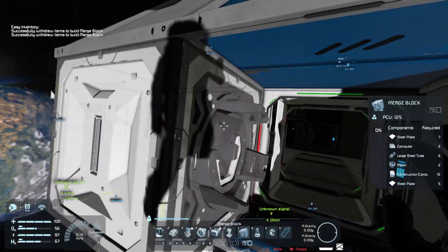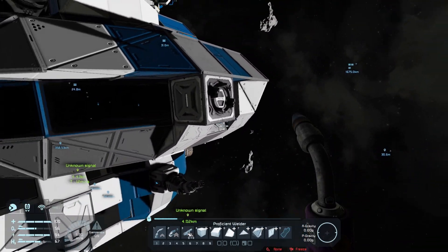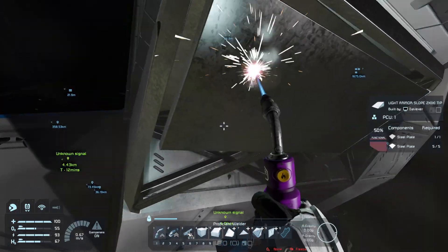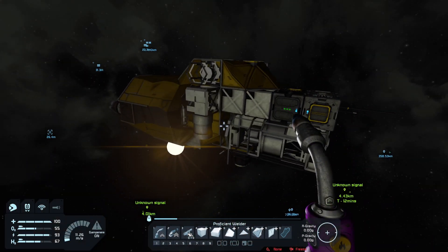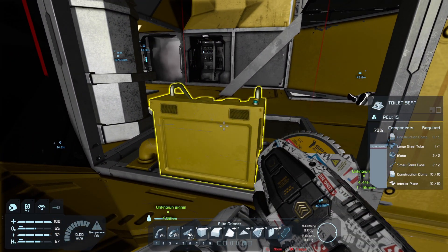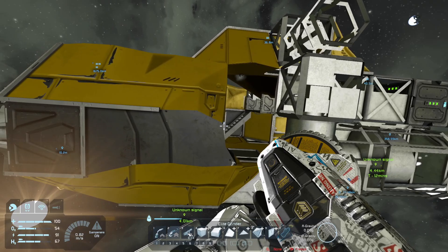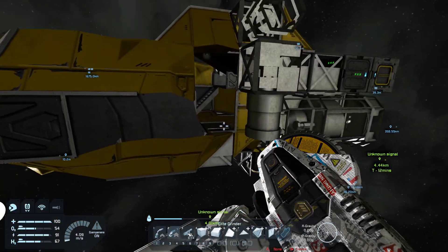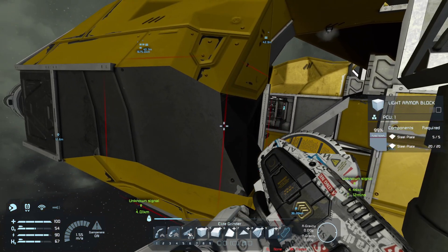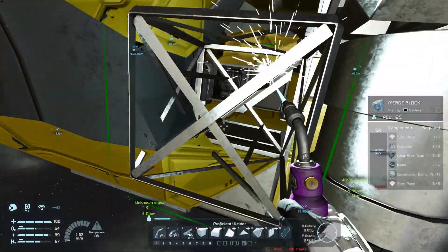I'm going to put the merge block right over here. We just gotta alter this thing a little bit - right there, that'd be perfect. Then we just gotta do a merge block on one of these spots. We gotta make a hole for this as well - I'd like to have the other merge block probably right over here, like so. Hopefully that works.